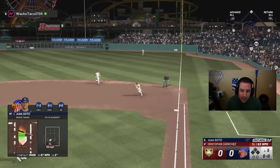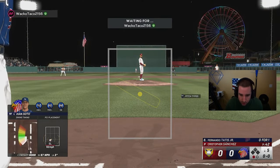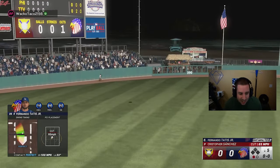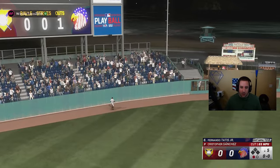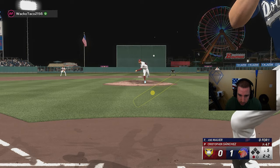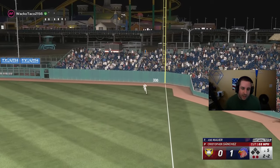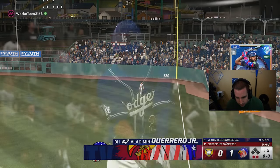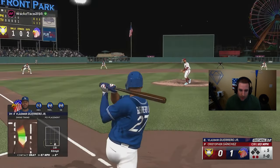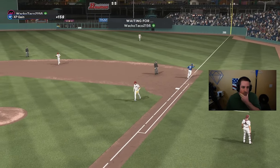Come on Soto — right to him, dang it. Another good PCI just right to him. There we go — Fernando Tatis is gonna get us on the board, it's one to nothing! Let's go Tatis! Just missed on that one with Vlad. One to nothing — we got the lead, let's see if we can hold it.